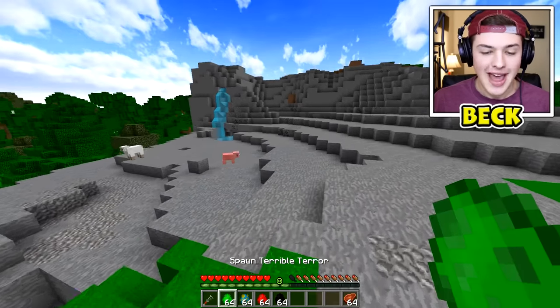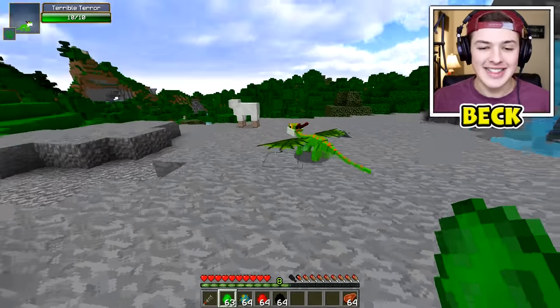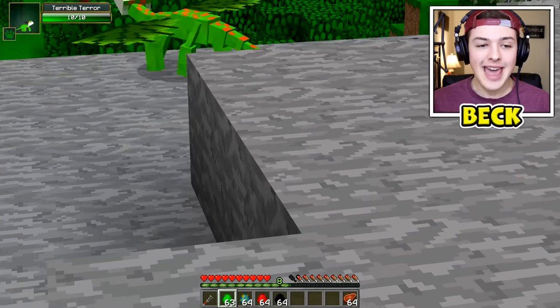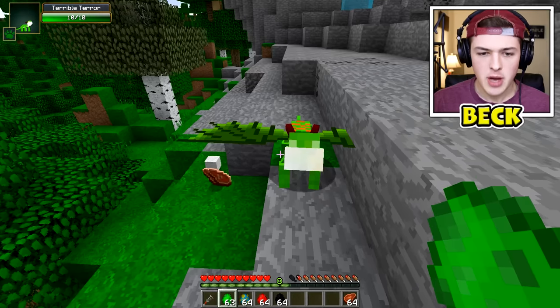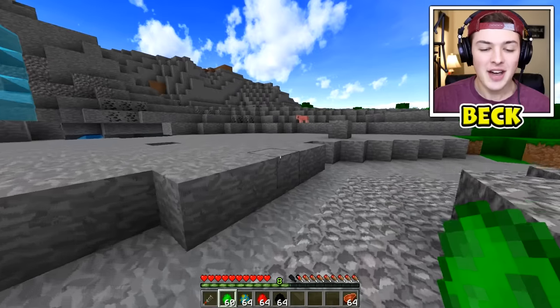So these are straight from the movie, so you'll probably recognize them. The first one we have here is the little Terrible Terror. Oh my gosh, he's going in for the sheep — dude's a straight savage! He just took down the sheep. All right, I'm gonna spawn in a couple of Terrible Terrors.